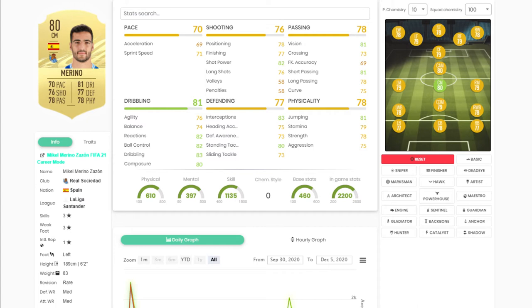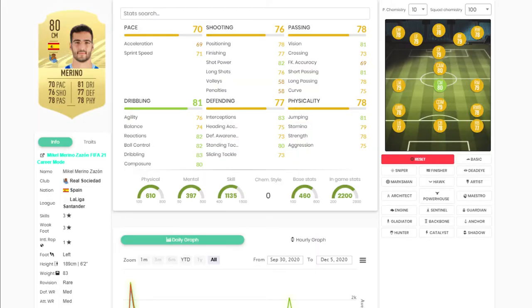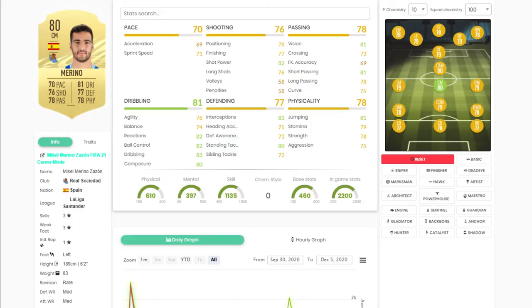With the right chemistry style you can really improve this card. Footbin says the top three chemistry styles are Shadow, Catalyst, and Anchor — but everyone always goes Shadow even though it just ups pace and defending. For me it's Powerhouse, getting that 87 passing and 85 defending is what you need.